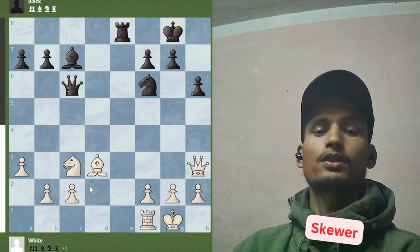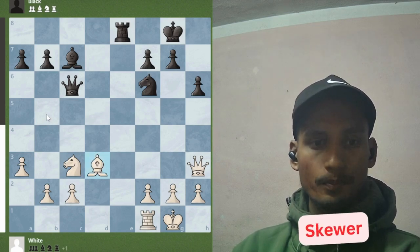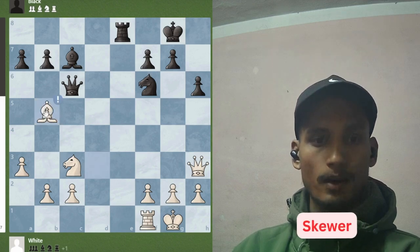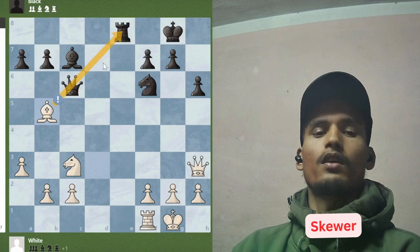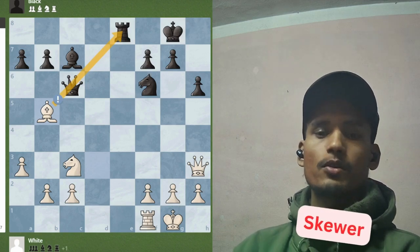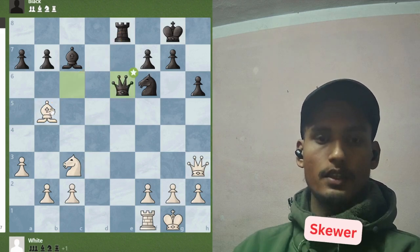And again in this position, white can simply move his bishop to b5, attacking the queen and rook at the same time. So black has to move his queen, and in the next move white is simply going to win the rook.